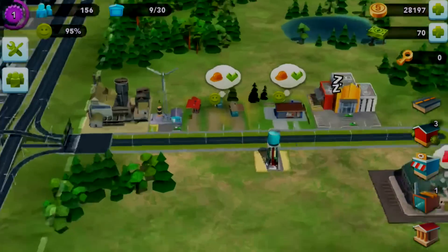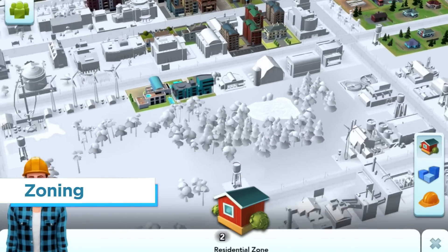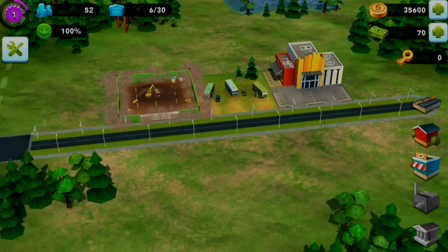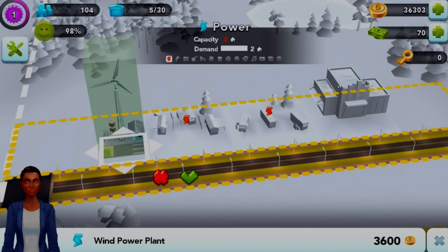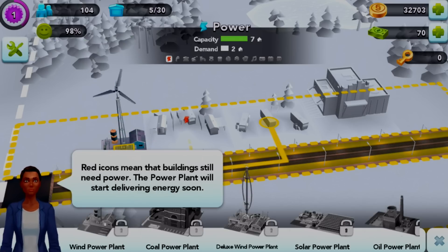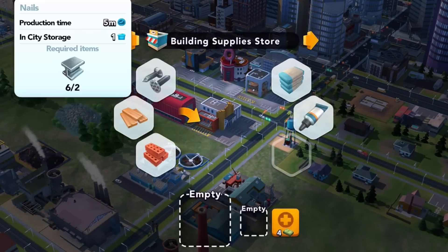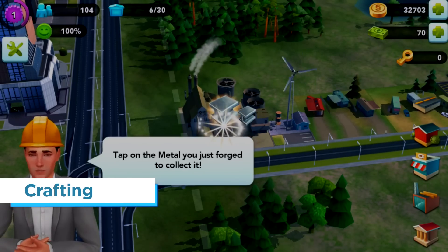Now that we've covered services, let's talk about how you increase your population. The way you do that is through residential zones. You place a zone and the building builds itself. Sims move in, but then those sims are going to tell you what they want in order to take their building to the next level. Just like in a real city, there are certain materials that need to be produced in order to build new buildings — you'll craft those in your industrial and commercial buildings.